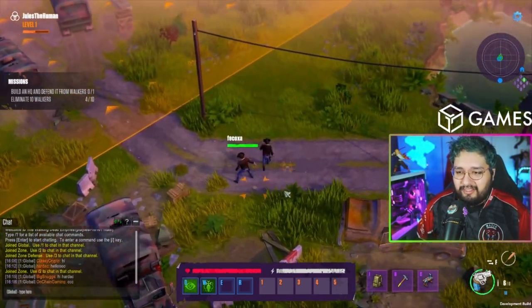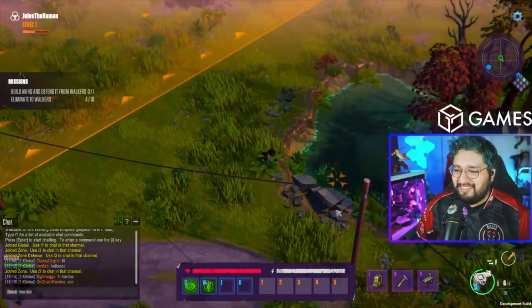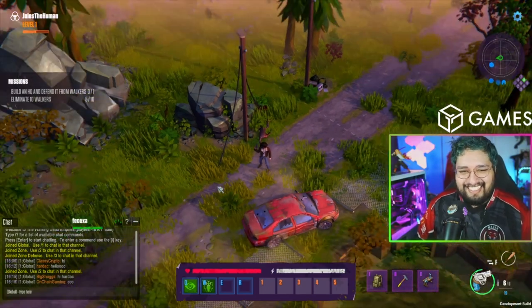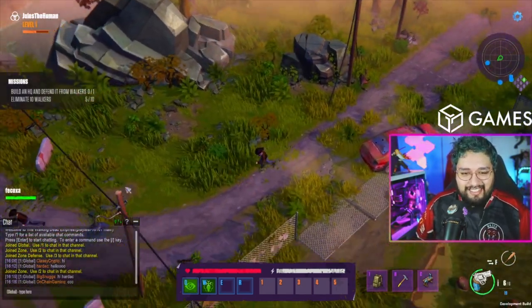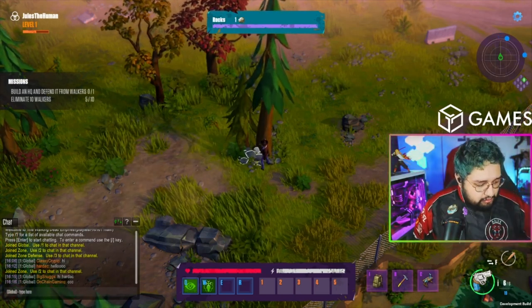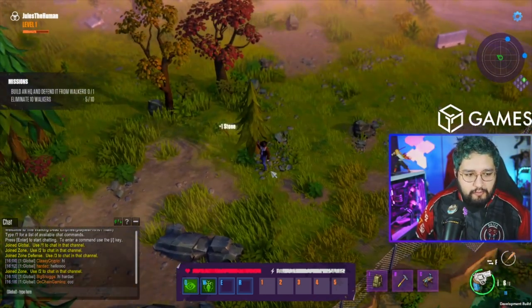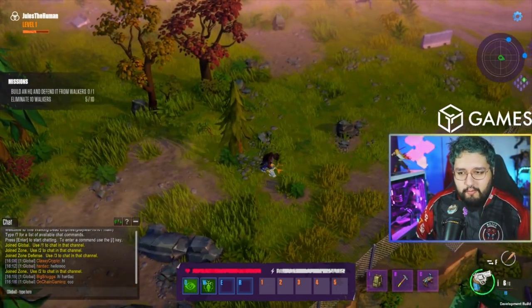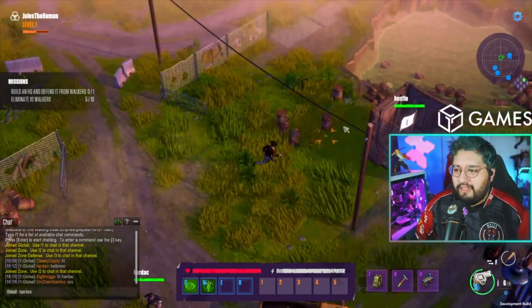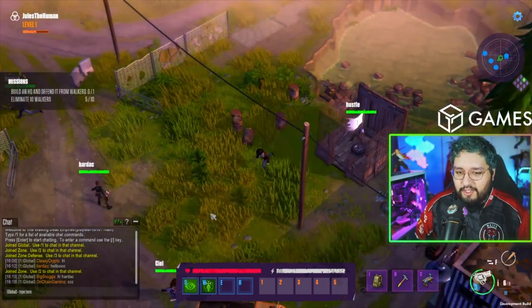This is our base — ain't much but it's home. I can drop some ammo. This is our area and we can be building stuff. We can congregate back near the HQ. Basically how it works is you build an HQ, survive a wave of walkers, and then when you interact with the HQ flag you can deposit resources into it — kind of like a big inventory.